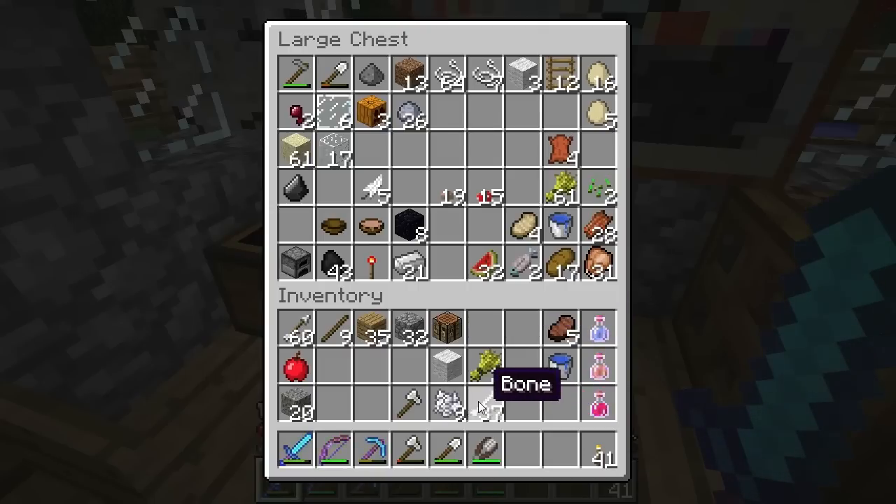Home again, home again, jiggity jig. Let me show you what we can do with cocoa beans and white wool. We can use a cocoa bean on a sheep — right-click with cocoa beans and you get a brown sheep. Shear it and we get brown wool, also known as poop blocks. We can also put a cocoa bean and white wool in the crafting area and get brown wool. But I can't eat brown wool, so it won't make very good dessert, especially since it's called poop blocks.